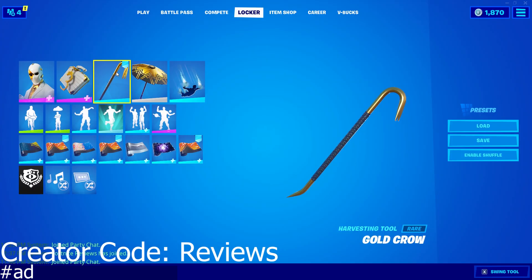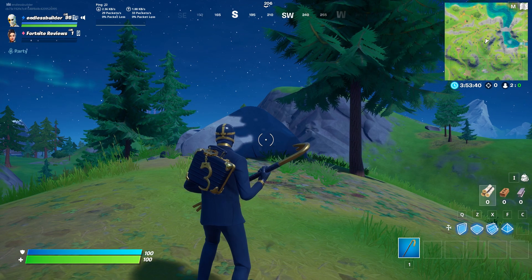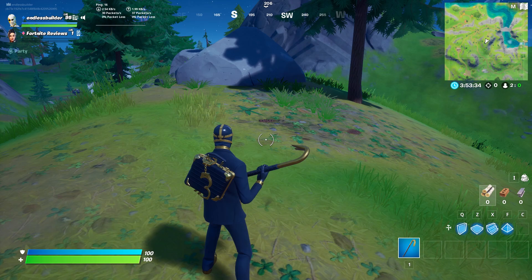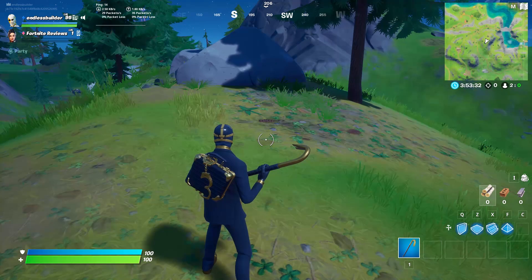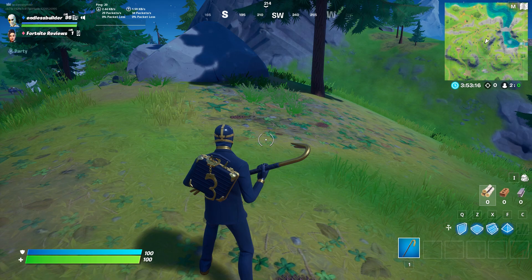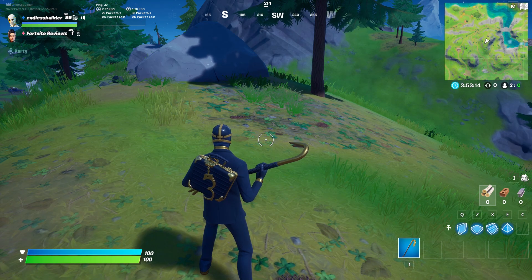I'm going to get in game and show you guys what this looks like. Alright, so we are now in game and this is obviously just a different version of the original crowbar pickaxe from the Getaway LTM. This goes with the Double Agent Wild Card outfit. I think this pickaxe looks pretty good — I always liked the original crowbar, so it's pretty cool to see they've added another version of it.